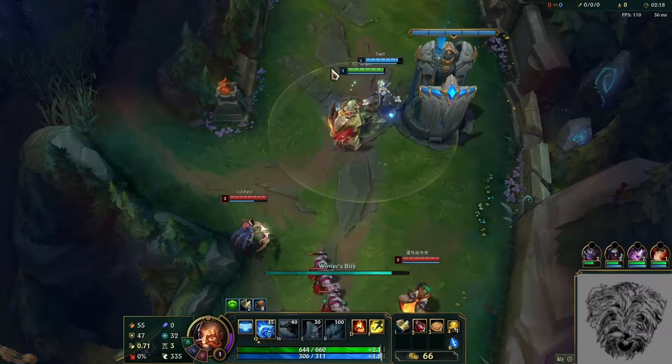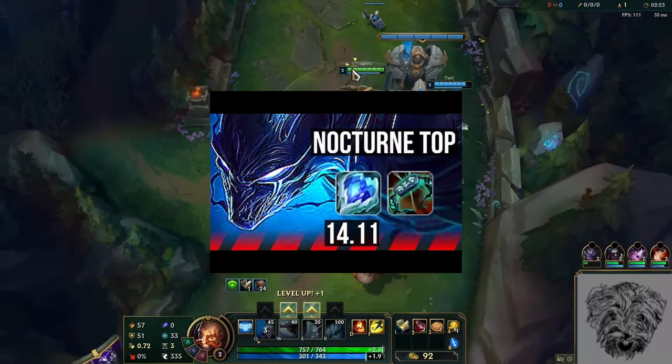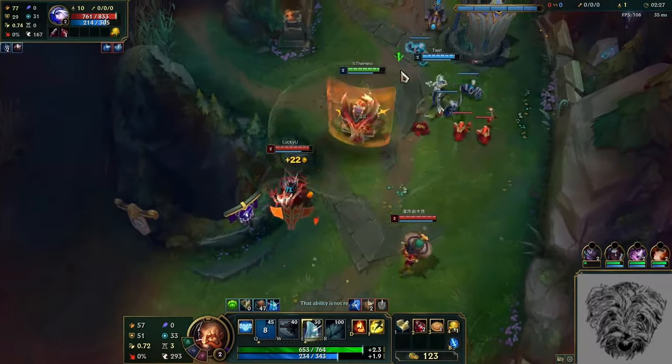We've begun to see some new weird builds like Rod of Ages, Nobori, Flickerblade, Volibear, and Stridebreaker, Frozen Heart, Nocturne — all made to find synergy with the rune. But more on those later. In order to understand how we've got there, we first have to look into what the rune actually does.